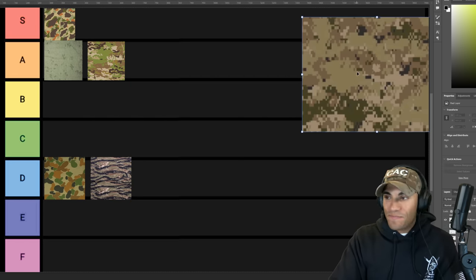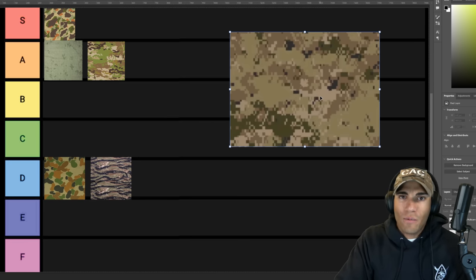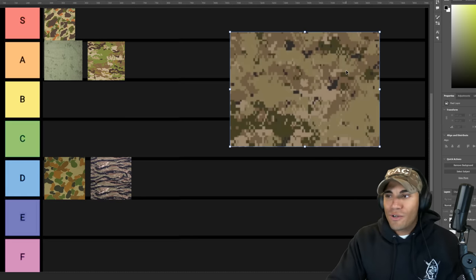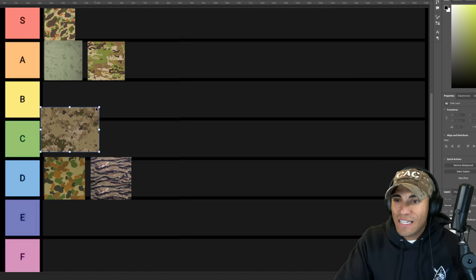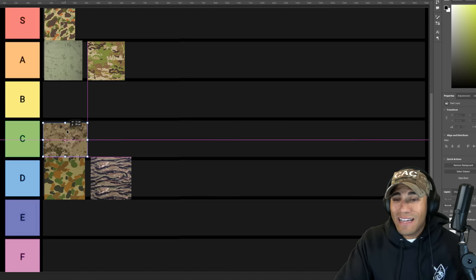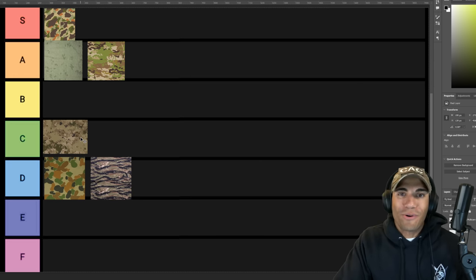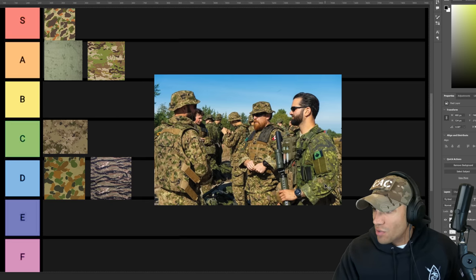It's interesting — I'd say it's probably very similar to MarPat, but Woodland MarPat just looks a lot better. This might work a little bit better for Canada since it might be a little drier. It is the newer pattern but it's still not that cool. Canada does have the maple leaf kind of built into their pattern, which is kind of cool — we actually had that with our MarPat where the Eagle Globe and Anchor is just hidden in there. But yeah, it's really nothing special. I think it's just going to go at a C. I'm kind of over these digital patterns.